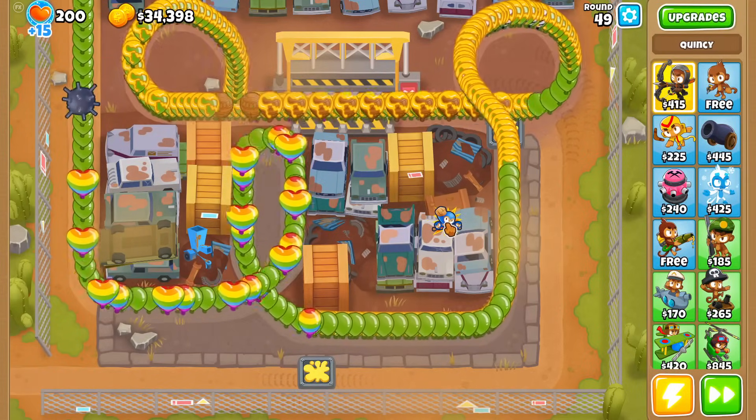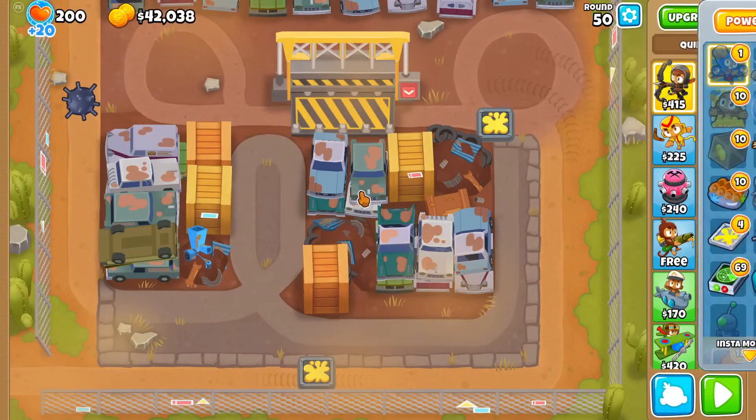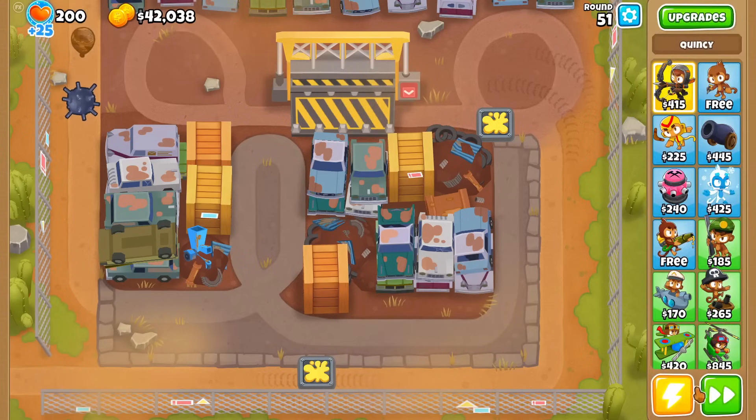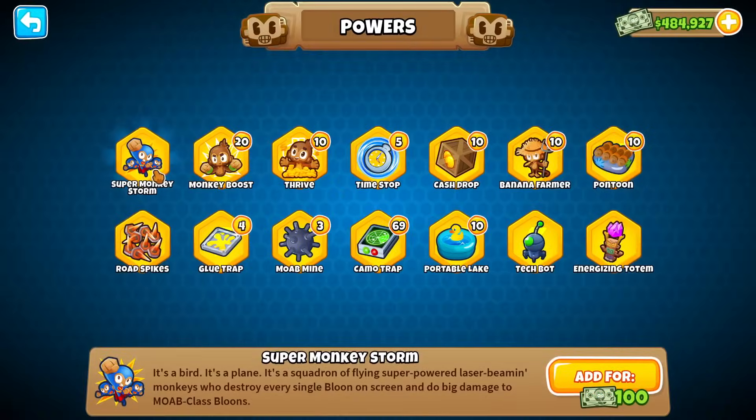Luckily, even though round 49 is a long round, I think I can get away with it. And here's another round where we use Super Monkey Storm — you want to use it the moment all the bloons are spawned so the traps retain as much RBE as possible. And it's all gone. We're out of Super Monkey Storms, so let's get some more.